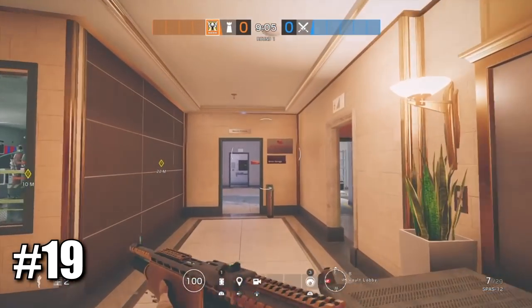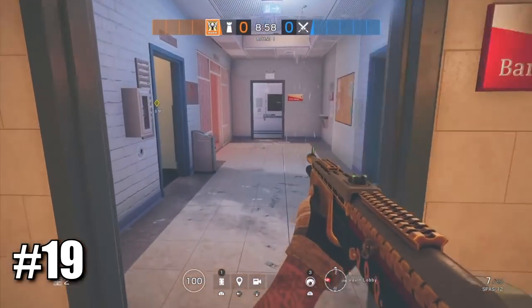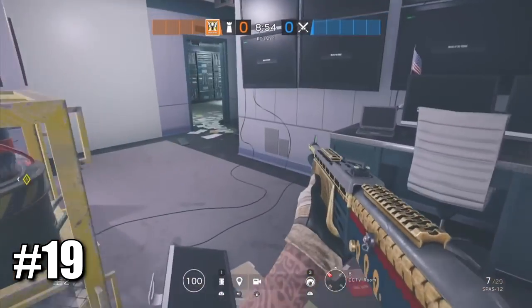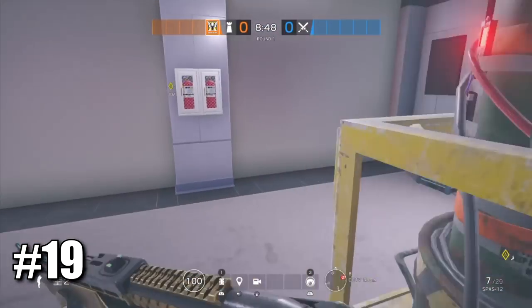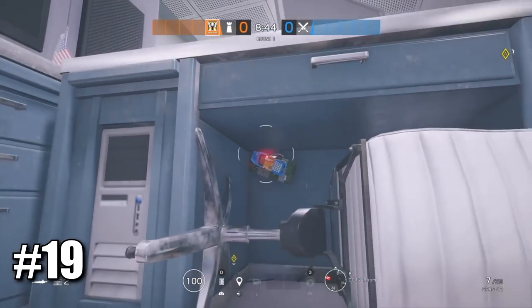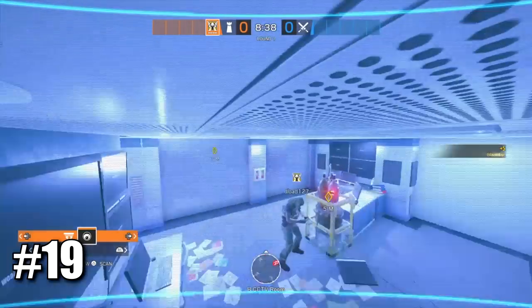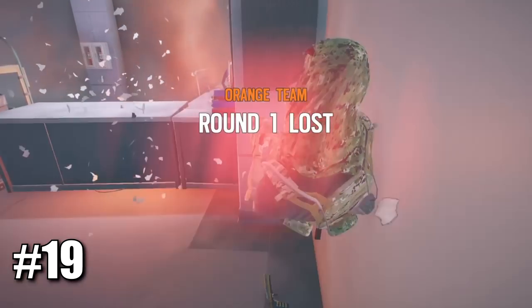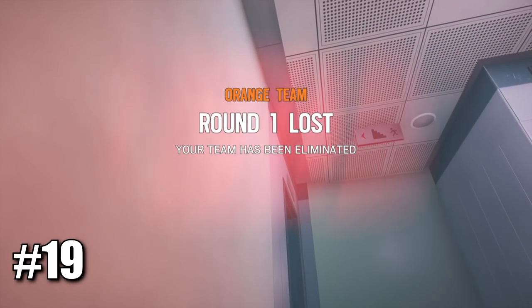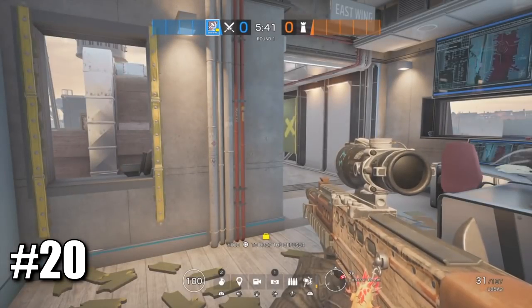This next trick is a nitro cell spot on Bank downstairs in lockers that I don't see many people using. Most people come from here and try to plant right behind this wall. What you want to do is place your nitro cell just like this, and place a Valkyrie camera to see if anybody's going to plant. When you see them planting, you just explode your nitro cell and get them by surprise. It's a very interesting nitro cell spot to use on this objective.